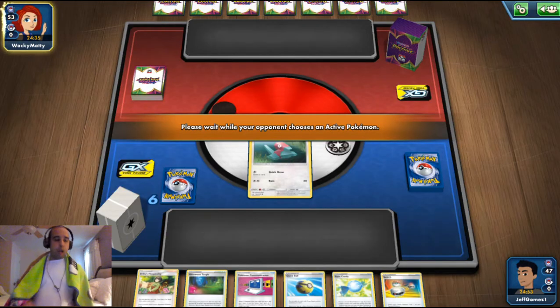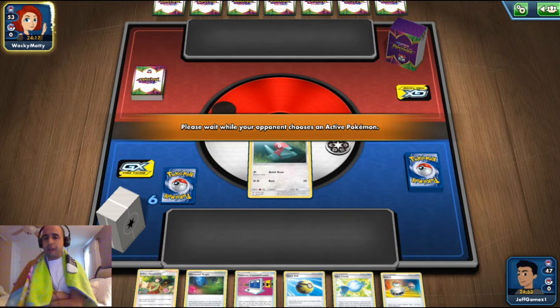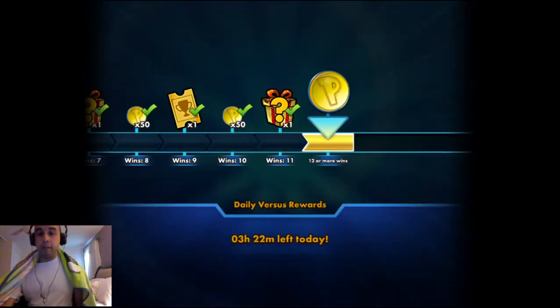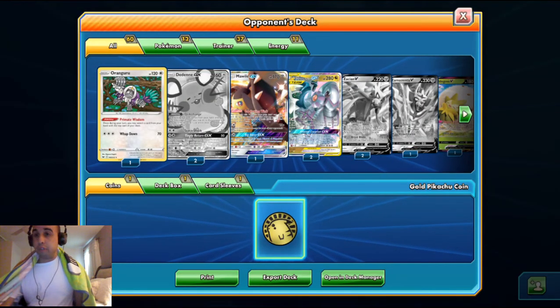We're playing against Arceus Dialga and Palkia GX — one of the best decks in the format. There's an energy switch, a metal energy, and a spell in play. Our hand's looking pretty decent. All we need to do is attach an energy and attack with Big Catch. But that game was too fast — it looks like the opponent must have either disconnected or had a bad hand and didn't want to play, so we're going to move on to another game.